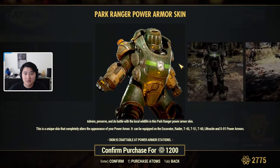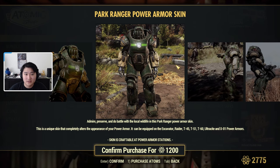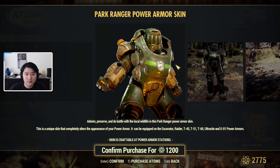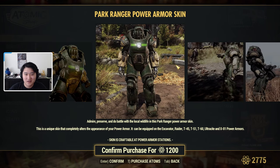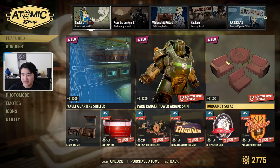Next we have a park ranger power armor skin — it actually makes you look pretty bulky. This is for the excavator, raider, T-45, T-51, T-60, ultrasight, and X-01 power armors. It does look pretty cool and it kind of reminds me of Spartan armor from Halo. This one I might pick up for myself.